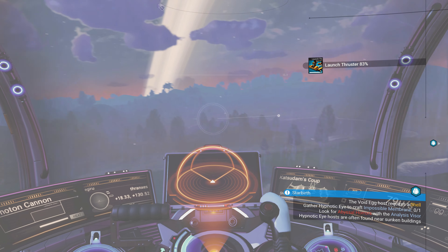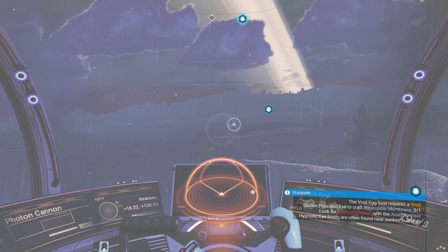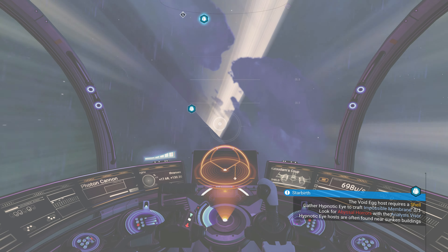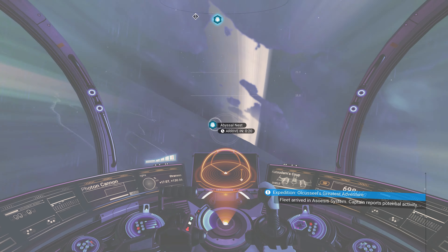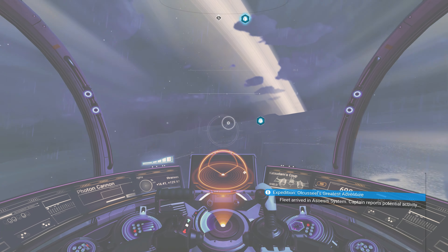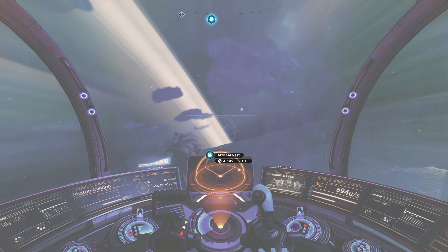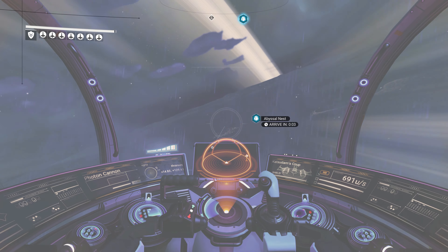Hello everyone, Theranx is here and welcome back to No Man's Sky episode 257, where we're going to get ourselves a hypnotic eye for part of the requirements to construct a shell for our void egg. We're here on this sort of tropical planet with blue water and green grass and green skies, unfortunately not blue skies. A little less than perfect. A storm has reduced visibility significantly.